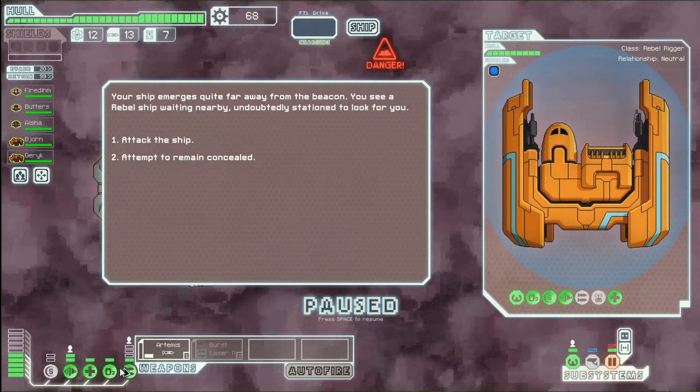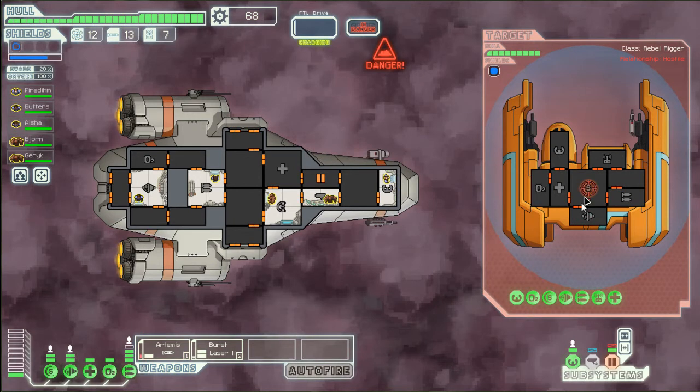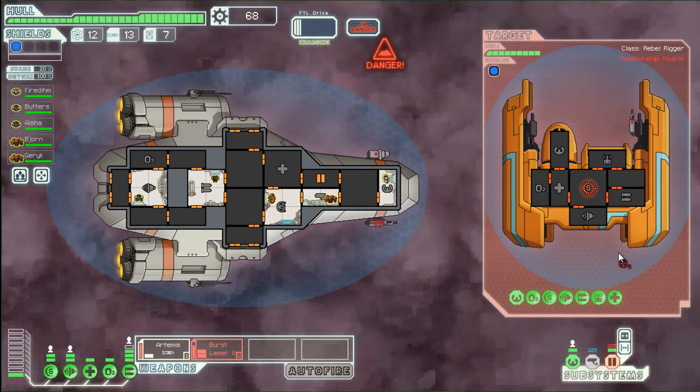As soon as we get out of this, we need to pause and reactivate all of our stuff. Our ship emerges quite far away from the beacon — we see a rebel ship waiting nearby, undoubtedly stationed to look for us. We can take this guy — he's got some drones but we don't see any active. Let's pause and hope this stuff is down. So we can come up with a plan — might as well just attack the shields. Shoot the shields. I don't see a drone anywhere, so his drone station isn't that important.